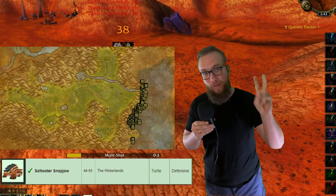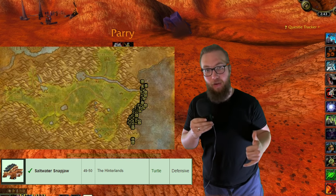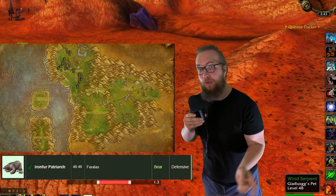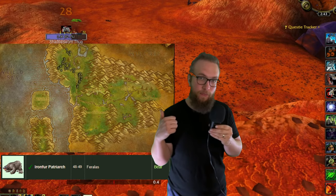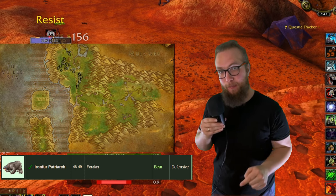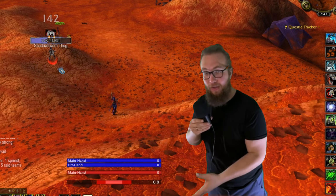We do have to get Bite 7 and Claw 7. If you go to the snappers that are on the east side of Hinterlands, you can pick up your Bite and Rake 7 from these. And then if you head on over to Ferales, you hit up the Ironfur Patriarch right here. I'll link both of these in the description if you wanna take a look. Just go ahead and train each of these and learn the new level of Bite and Claw.